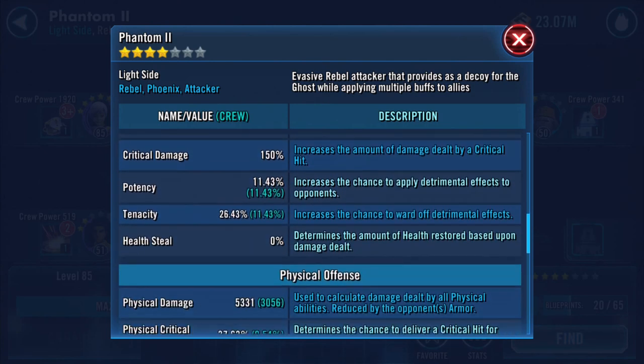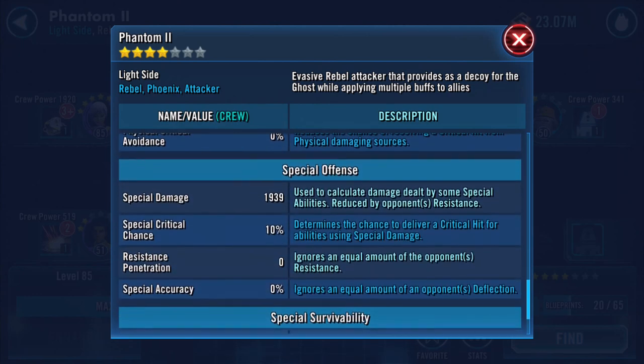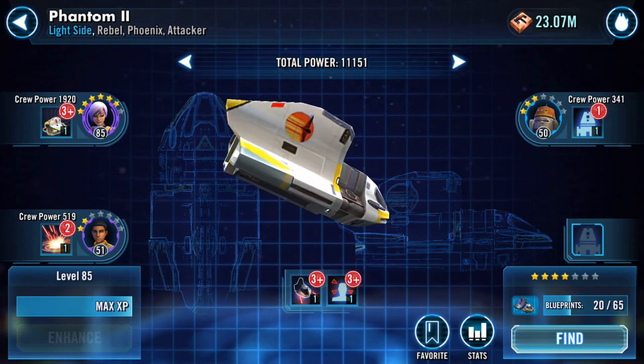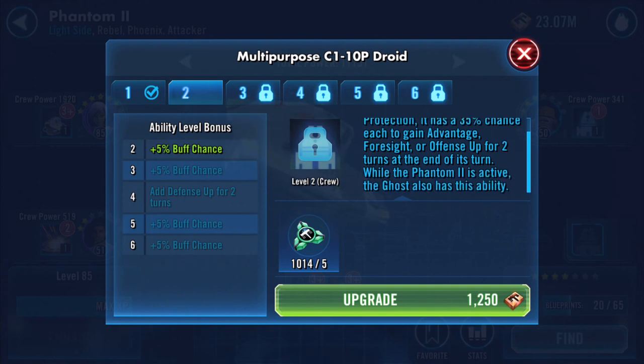I'm guessing that as we increase the crew, that will then start to bolster the other bits. Let's start at the lowest. Phantom 2 has no protection - it has a 35% chance each to gain Advantage, Foresight, or Offense Up for two turns at the end of its turn. While Phantom 2 is active, the Ghost also has this ability.